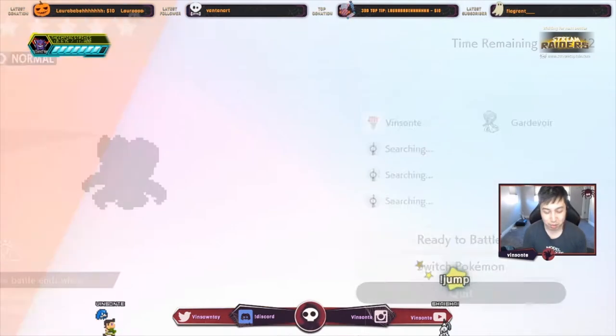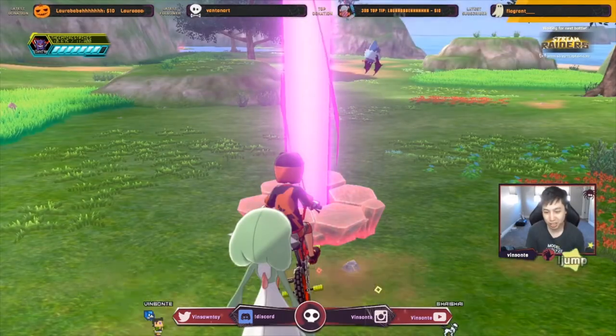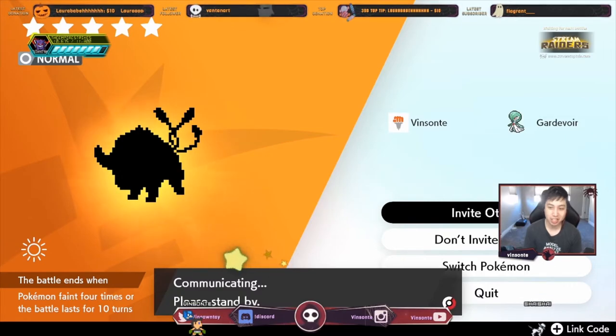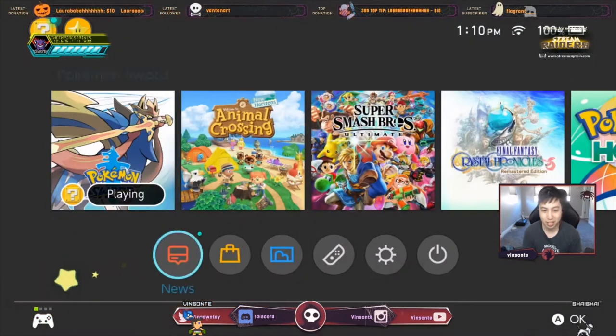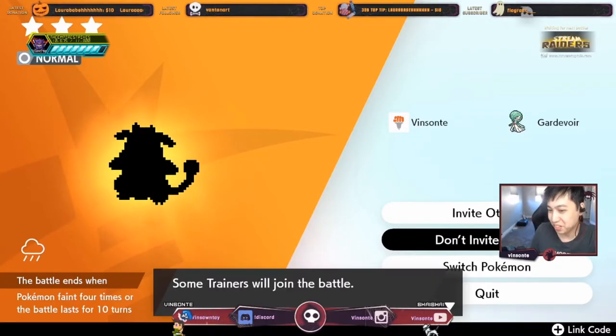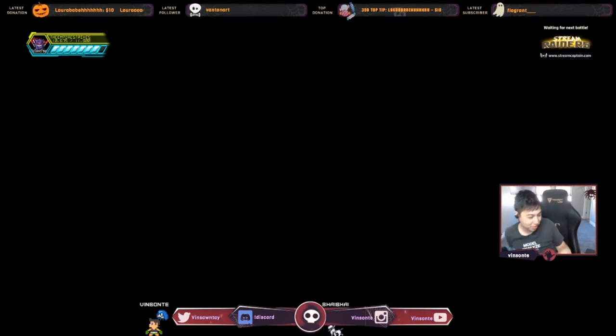You can farm raids like this. You pretty much do this until you get a Milk Tank. It should be guaranteed HA because the purple beam in the DLC added Isle of Armor. Guarantee purple beam gives you guaranteed HA. Let's go.